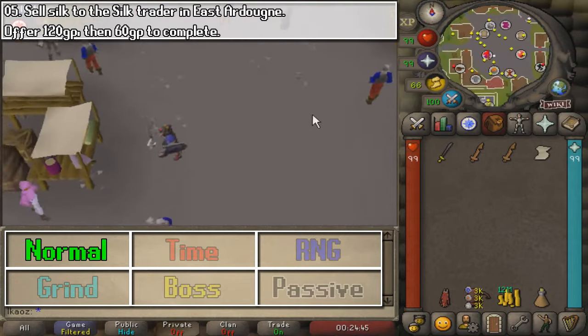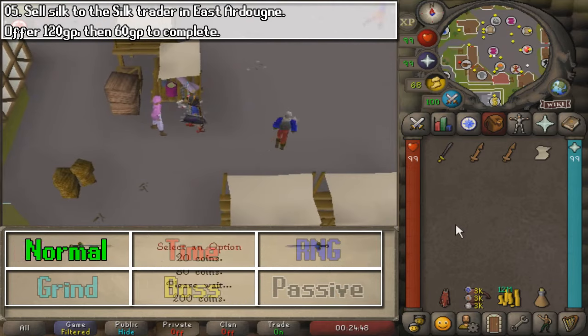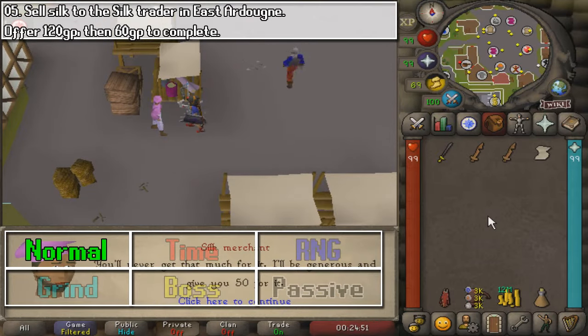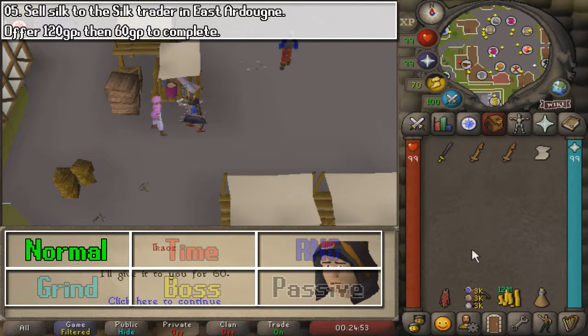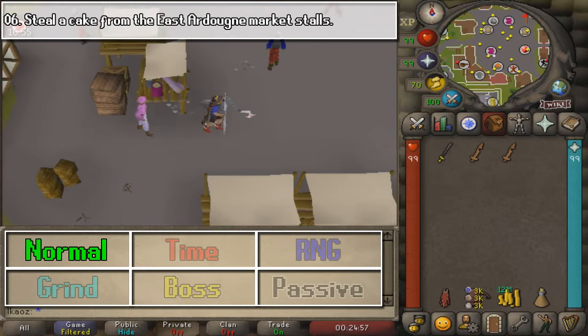These next two are going to be very close by. First, you need to sell silk to the merchant. Go ahead and talk to him, and offer to sell it for 120 coins. He's going to say no, he can do 50. But then you do a counter offer for 60, and he is going to buy it, and that's task complete.